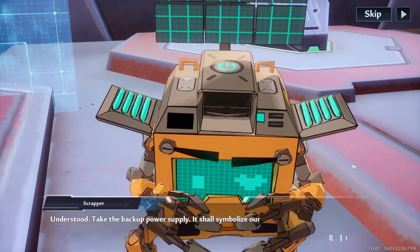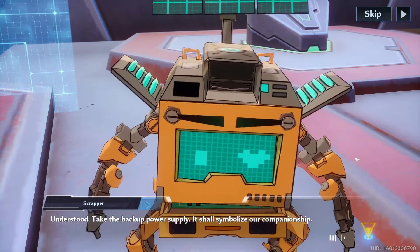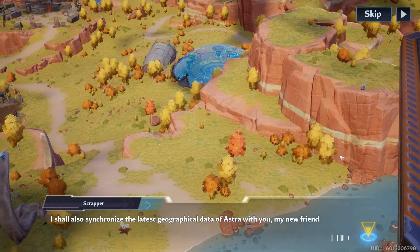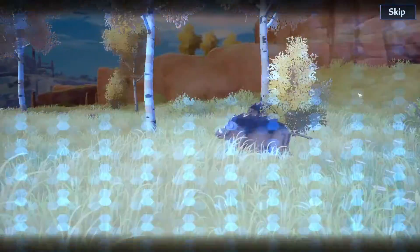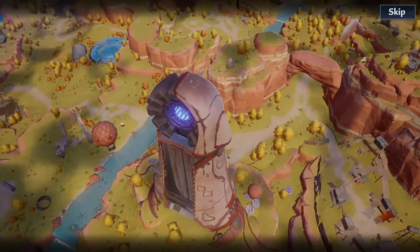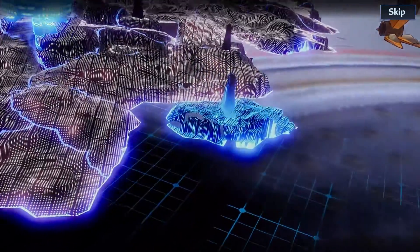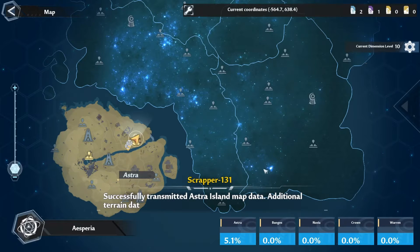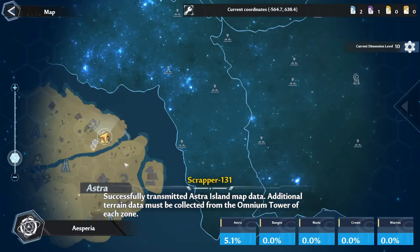Following the main quest, you will end up on top of something called Omnium Tower, where you will meet Scrapper — an amiable mini-robot that will lift the fog on your map. Five more locations in the Asperia map are clouded in fog, and the only way to clear them is by looking for these mini-robots located mostly near, if not at the top of, Omnium Towers.